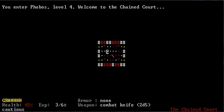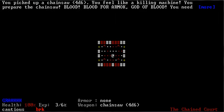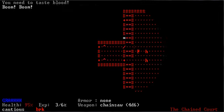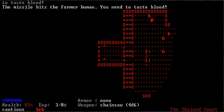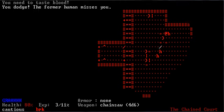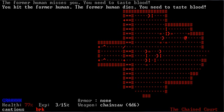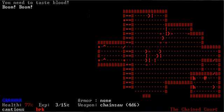This area is the Chained Court. If you clear Hell's Arena, it's harder. However, without clearing Hell's Arena, it's really, really easy. So this is just going to be a bunch of free experience. Basically there's a chainsaw and a bunch of really weak enemies and a bunch of Berserk Packs. So you just grab the chainsaw and run around and chainsaw everything.